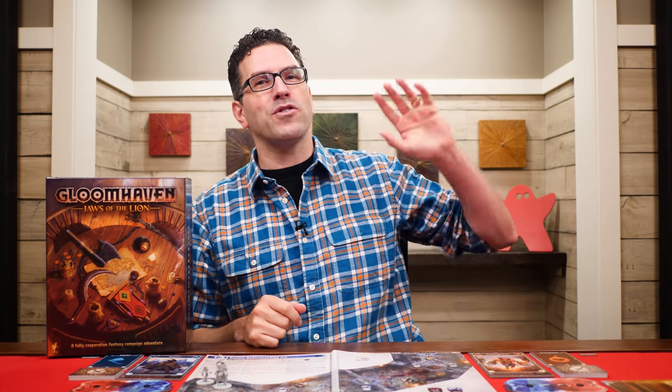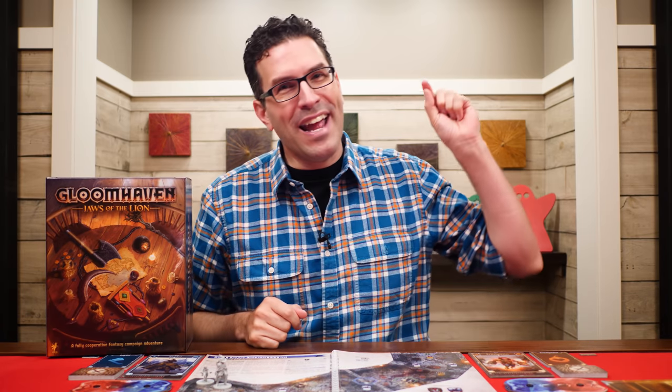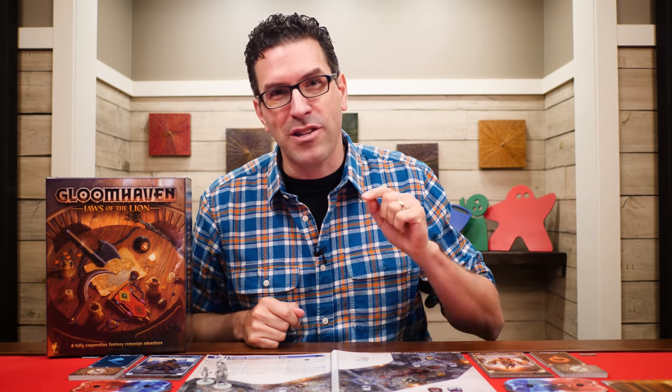Hi and welcome to Watch It Played. My name is Rodney Smith and in this video we're going to finish learning the one to four player game Gloomhaven Jaws of the Lion, designed by Isaac Childress and published by Cephala Fair Games, who helped sponsor this video. We've been covering the rules to this game's first five tutorial scenarios and this is the final one, so if you haven't already, be sure to check out the videos for the first four scenarios linked in the description below. Join me at the table and let's see what we have left to learn.